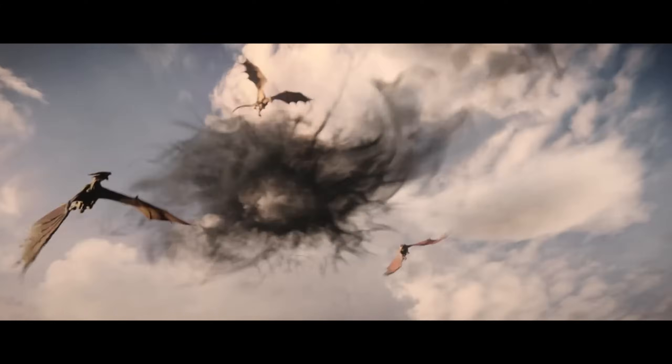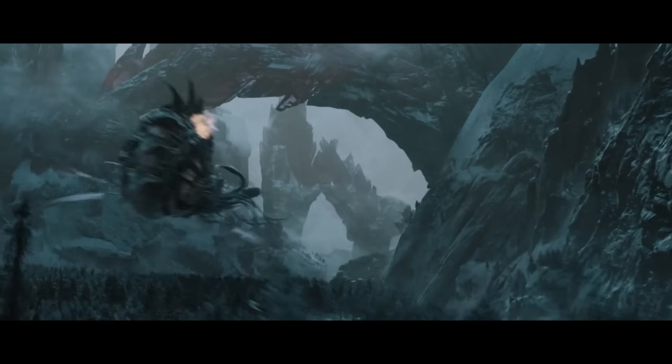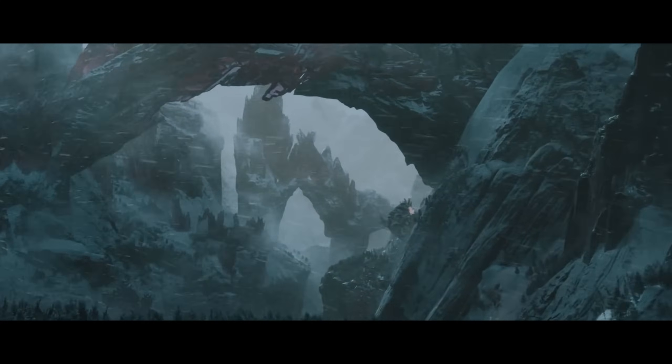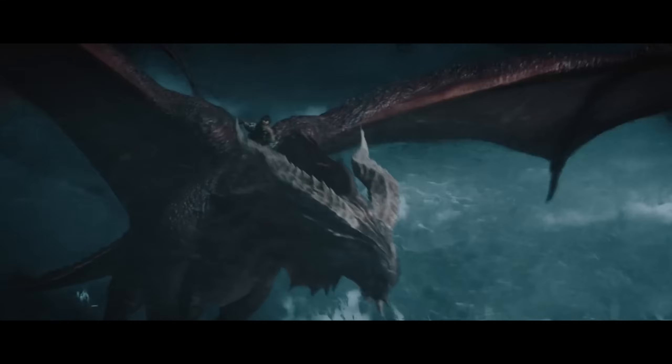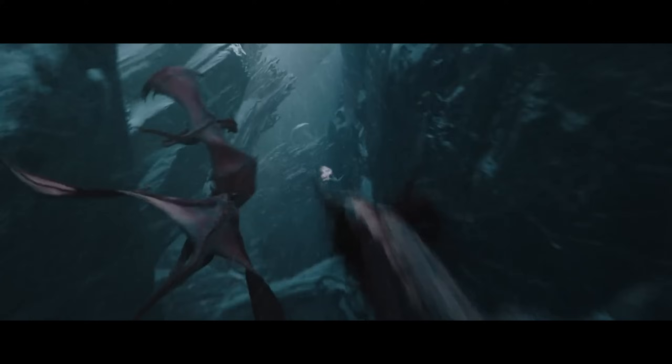If you do really want to jump into some of these, by all means go for it. The way these work is the first ring unlocks two abilities in the second ring, but the third ring corresponds to only one of the abilities in the second ring. Basically you're drawing a line out from the center to that third ring.